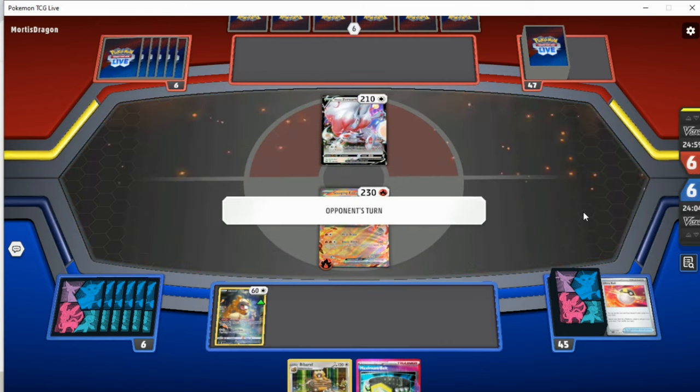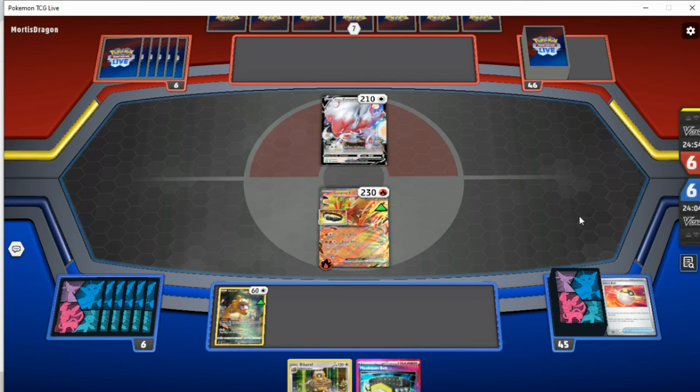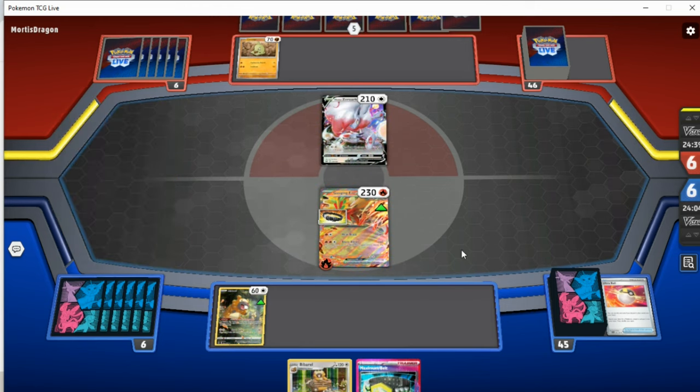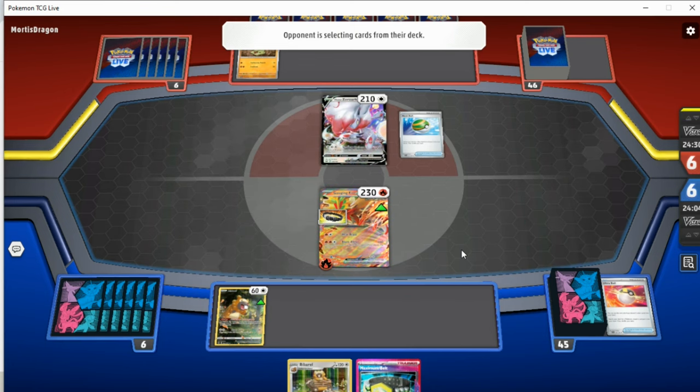Prime Catcher definitely feels a lot stronger, especially when the main attack — Blaze Blitz — prevents you from attacking next turn if you don't play a Prime Catcher or Switching card, which is quite annoying. Escape Rope had to go and rotate, so that's frustrating. But honestly Escape Rope does help your opponent out quite a bit in many situations, so I'm not missing it too much. They are playing a Larvitar down, so — Tyranitar Zorg? What's the synergy here? I guess Tyranitar has a synergy with the Gengar.